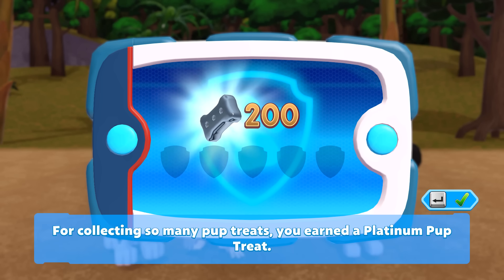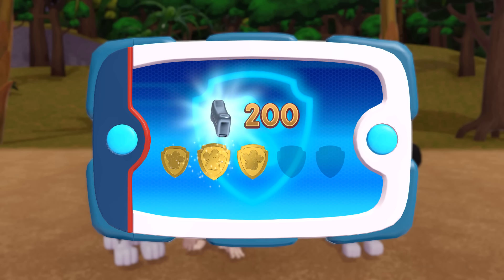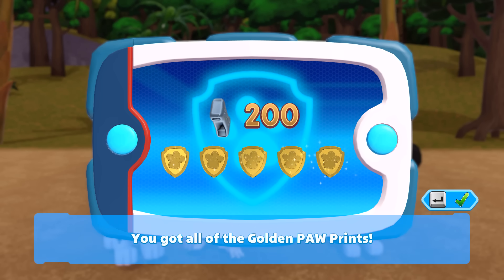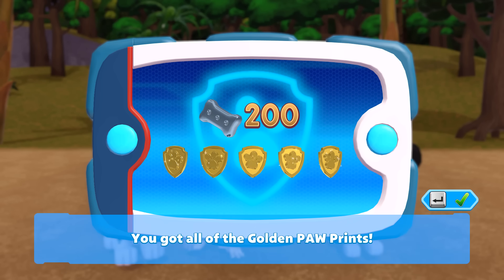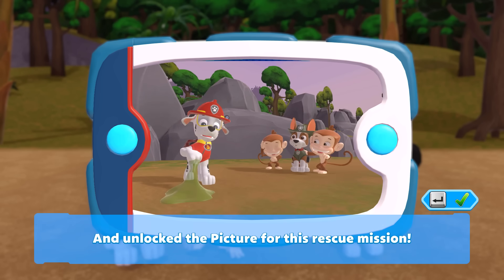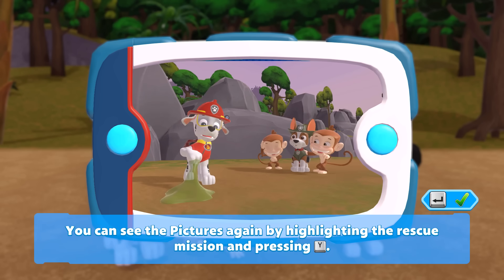For collecting so many pup treats, you earned a platinum pup treat. You got all of the golden paw prints and unlocked the picture for this rescue mission. You can see the pictures again by highlighting the rescue mission and pressing the Y button.